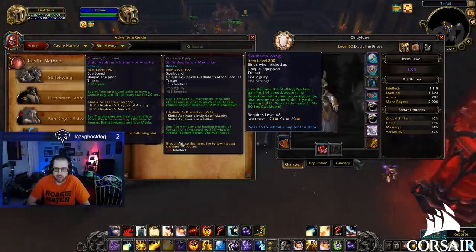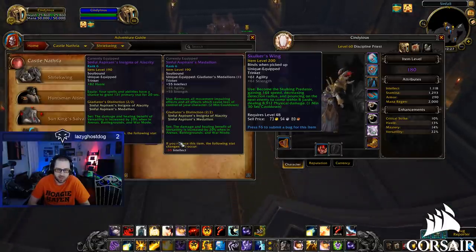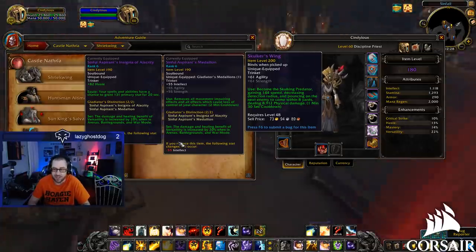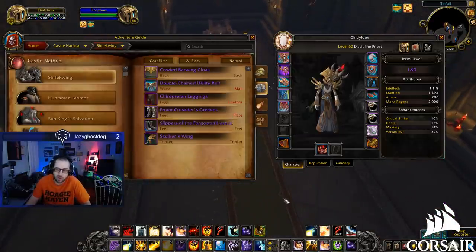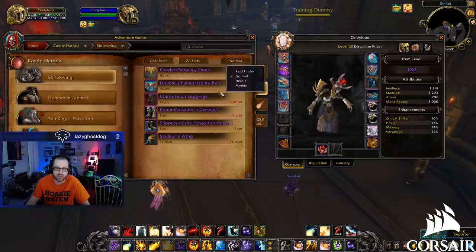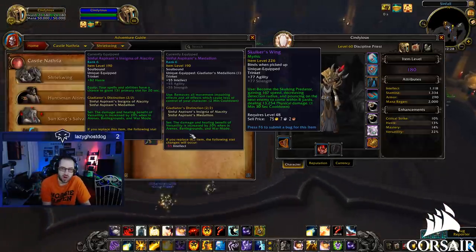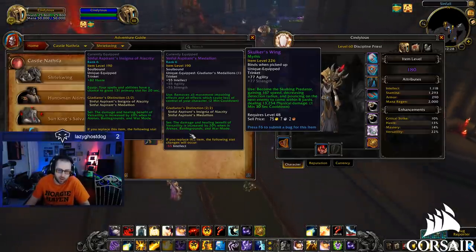First one: become the Skulking Predator, granting 114 speed, decreasing detection radius, and pouncing on an enemy within range dealing 9,000 physical damage — Dresta'gath 2.0, you were not missed. Honestly I didn't even see this one the first time. 9,000 instant damage is a very large hit. It's probably not on global, similar to Dresta'gath. The mythic version does 13,200 damage, and it looks like it gives a gap closer as well.